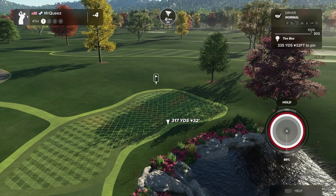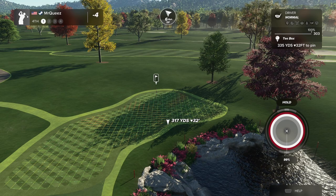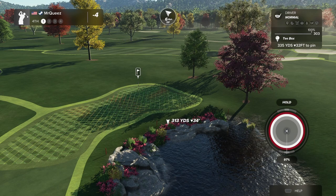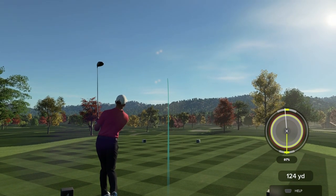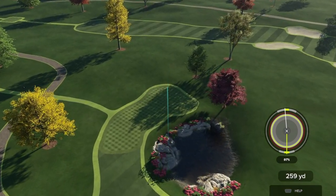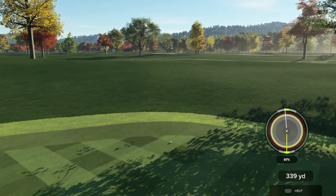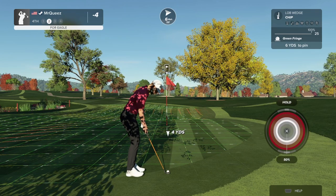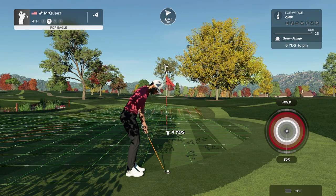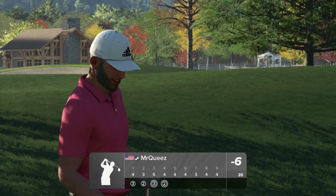Got a drivable, it's 335, 324. We got one side of the pin slopes to the left, the other side slopes to the right. Is it possible I can get it in the middle? That's going to be a chip-in chance — that's pretty much what I was looking for. Back bang, back-to-back eagles.